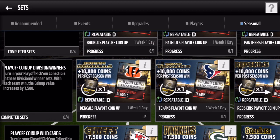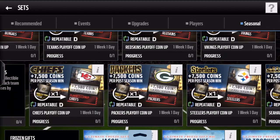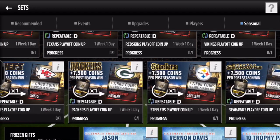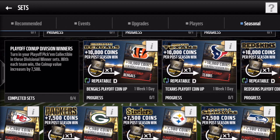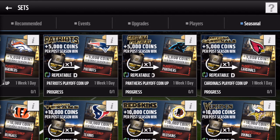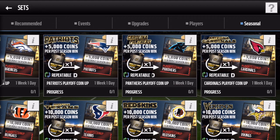Back to the playoffs — we have all the playoff teams in these sets. We've got the wild cards: KC, Packers, Steelers, Seahawks. Then the division winners: Bengals, Texans, Redskins, and Vikings. And then the first round bye teams, the top seeds: Broncos, Patriots, Carolina Panthers, and Cardinals.